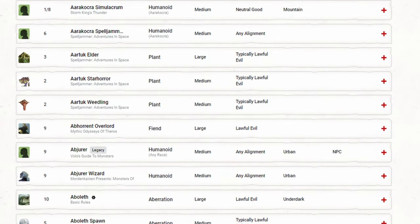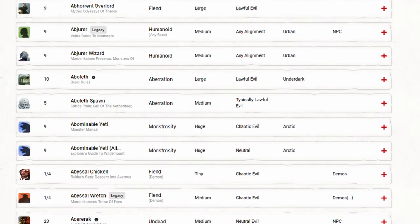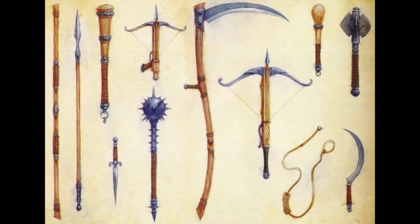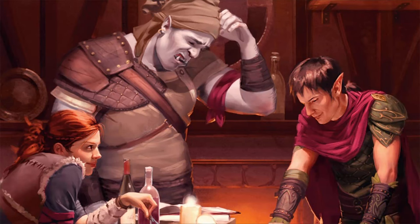With over a thousand monsters to choose from in D&D, it can be hard to know which ones to use, and even harder to know how to play them. What weapons do they favor? What tactics would they use? How do they interact with other types of monsters? These are all questions that can come up for DMs looking to make their combats more enticing for their players.